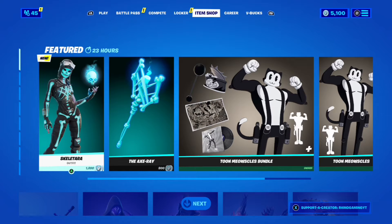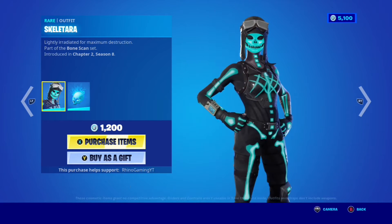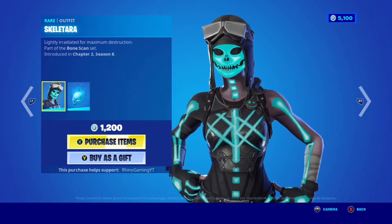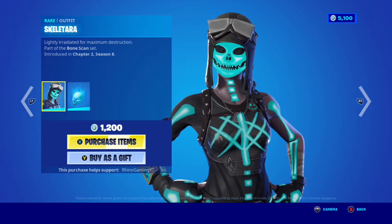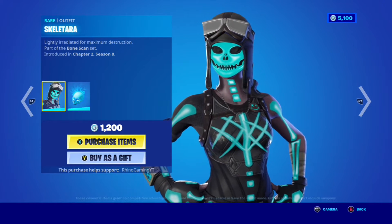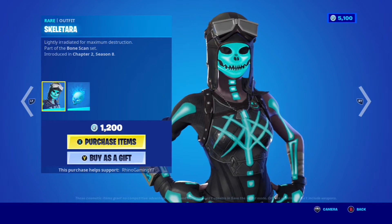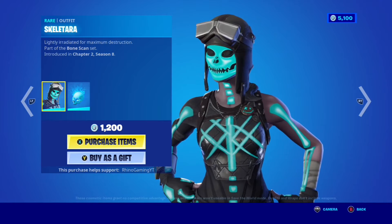What is up guys, my name is Rhino and we are back for another Halloween video because we've got another brand new skin in the item shop. We have got the Skeletara skin — the skeleton Renegade Raider. This is a mix between Renegade Raider and Skull Trooper, which is really cool. I'm not the craziest fan of Renegade Raider, though I've liked some of her reskins, and I'm not the biggest fan of Skull Trooper or Skull Ranger as you guys might know, but this one I actually really like.